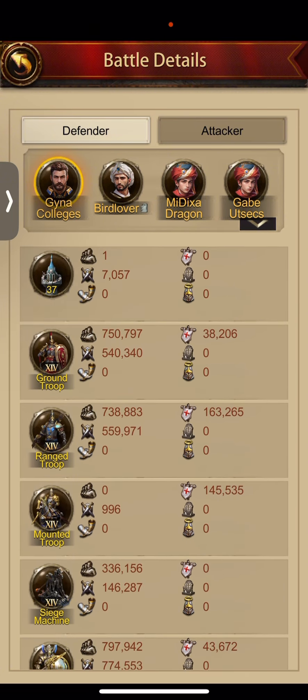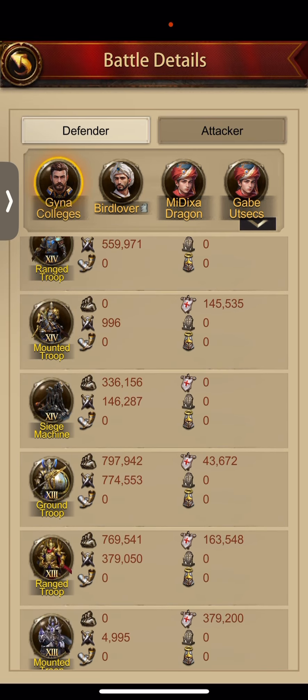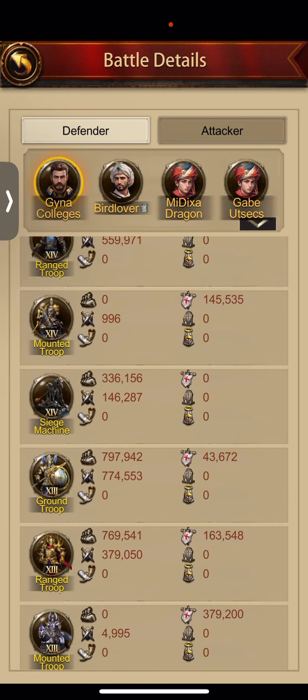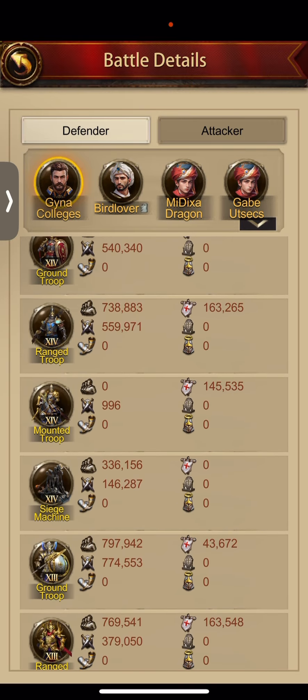I want to show you what my build is. I don't even have 400,000 T14 siege. If I could play against players who would never siege bomb me, I'd get rid of all my big layers and just have siege, because I would kill everybody that tried to hit me with range, ground, and mounted. Unfortunately, you're going to run into some players that know what they're doing, and you need to thin out your siege.